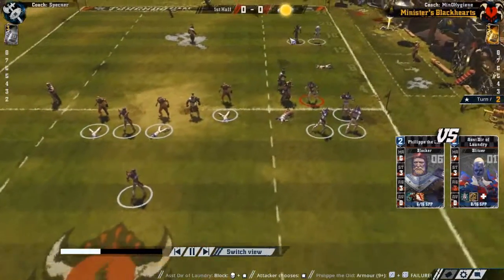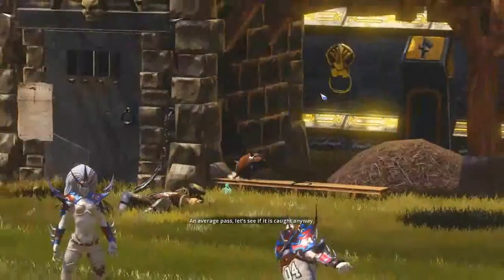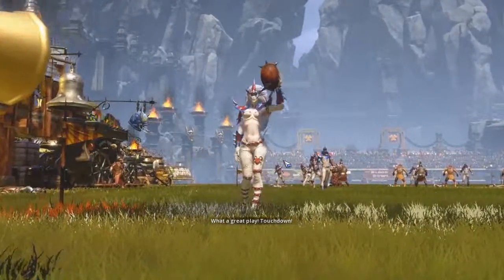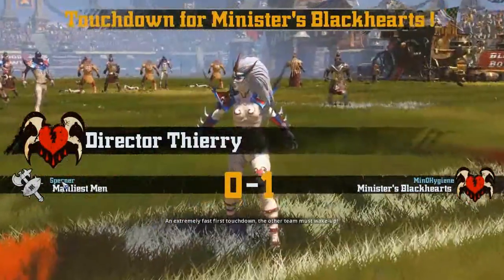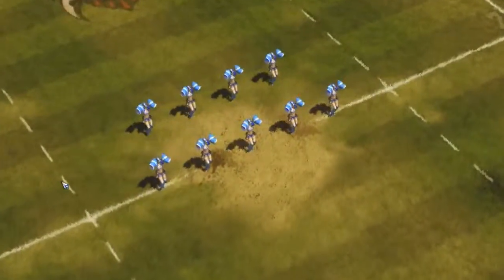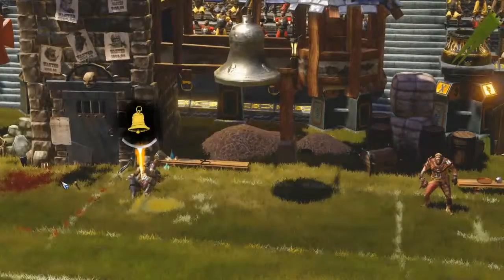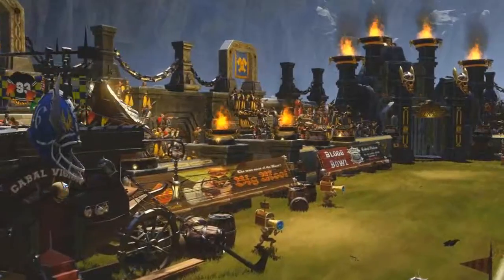I'm not going to bother hitting people with an elf team because he has a lot of Wrestles and stuff like that and I'd rather not risk it — I'll just score. Director Theory, bam. Kicking some butt. Maybe I'll use the cheerleaders more often when I finally get some race-specific cheerleaders. That's just such a bummer.